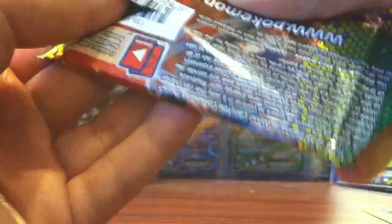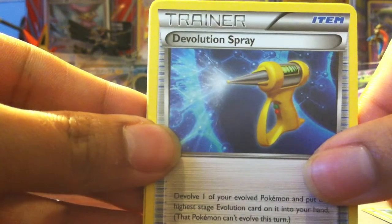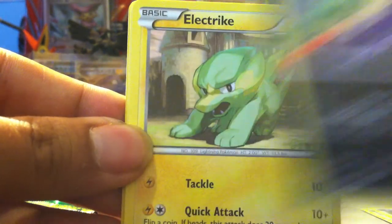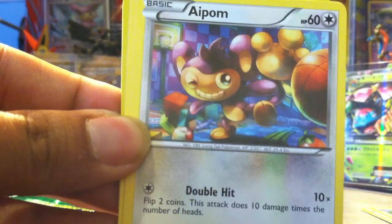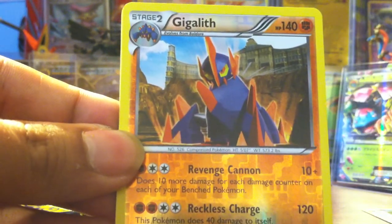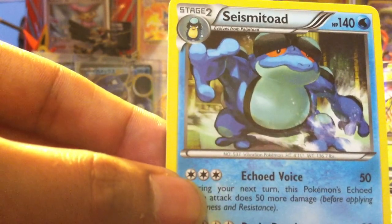Let's open the pack with the Gyarados. We have an Evolution Spray, a Throh, Ninjask, Stunky, Electric, Aipom, Yanma, Murkrow. A Gigalith for the reverse, which is rare — that's nice. And Seismitoad for the rare.